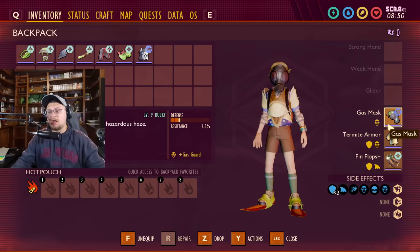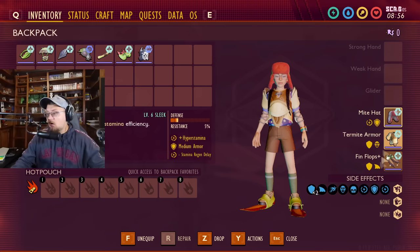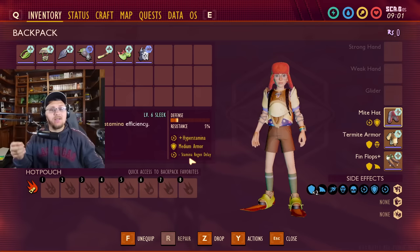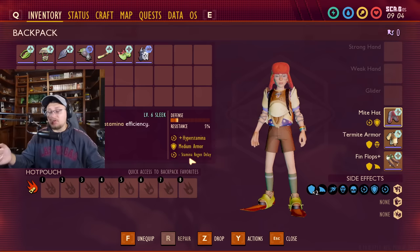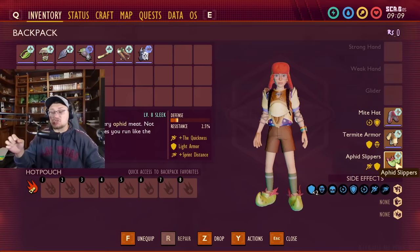The guilt tube gives you hyper stamina as well. The might helmet gives you stamina regen delay — it actually gives you both hyper stamina and stamina regen delay. The stamina regen delay right now is on average three seconds and increases depending on the type of armor you're wearing and if you are thirsty, but with this helmet it will actually decrease that stamina regen delay. The aphid slippers got even better — they now not only give you the quickness but also increase your sprint distance when upgraded all the way.